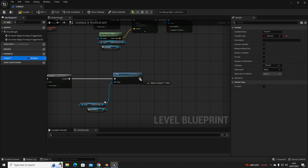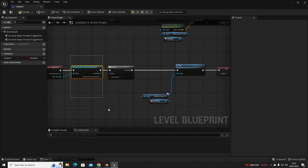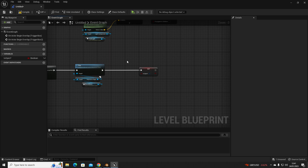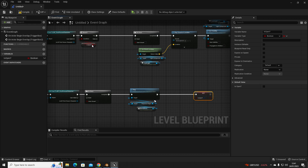Instead of just controlling the flow, we want to also set our boolean — so Ctrl+drag to create a 'Set IsOpen' node, drag it in, and check it to true. So when this code fires: the player walks over the trigger box, it detects the player, fires the code once, plays the animation we made in the level sequencer, and then tells the branch that 'IsOpen' is now true so that code can now fire off.